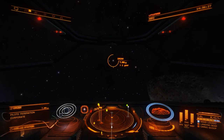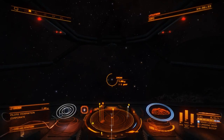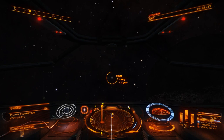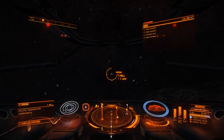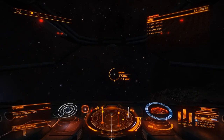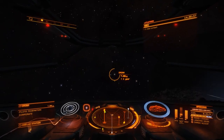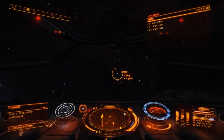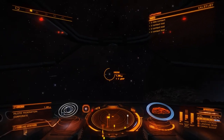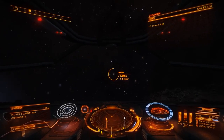Before we can travel to the system, notice down the bottom right-hand side we are currently mass-locked, so we can't travel while mass-locked. Increase your thrust by pressing W or using the joystick to move away from the space station. You may want to use boost to speed this up — press Tab to boost. We are no longer mass-locked. Now engage your FSD Frame Shift Drive — the default key is J — so press J.